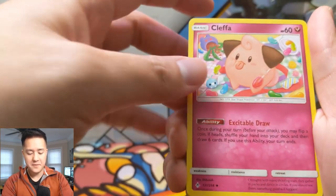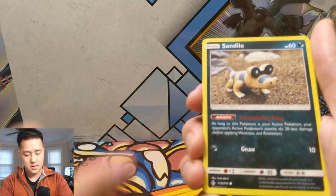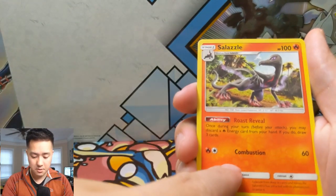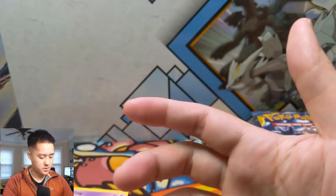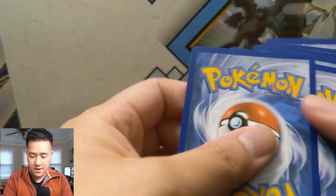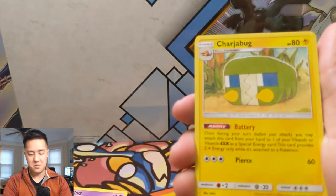Cleffa, Hoppini, Dust Island, Crobat, Brawler, Sandile, Oddish, Zubat, Koffing, a Sandile reverse, and then a Salazzle. Combustion: 'Once on your turn, discard a Fire Energy from your hand; if you do, draw three cards.' It's like an even better trade, but the Pokémon itself is much worse. Very specific — you have to discard a Fire Energy — but drawing three cards is quite a big deal. I don't think it's strong enough overall.